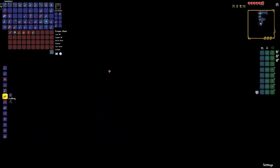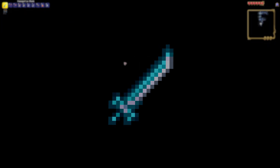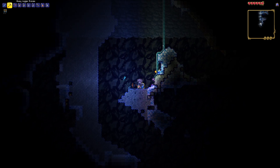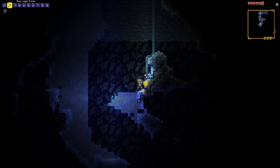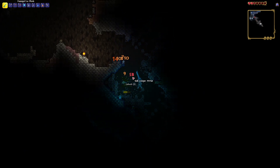In the meantime we went exploring, and while we were exploring I found an ice blade. This is an extremely important weapon for the start of pre-hard mode and it'll definitely help in the Eye of Cthulhu fight.